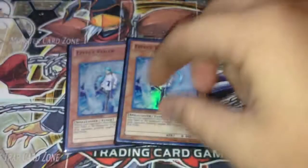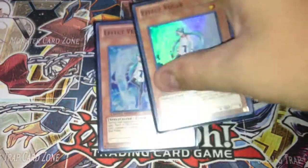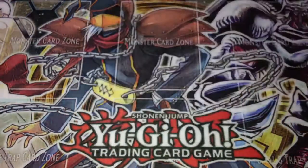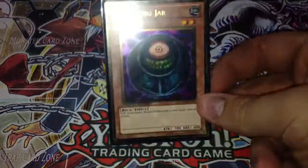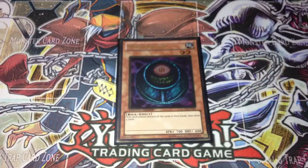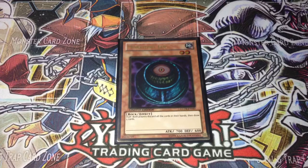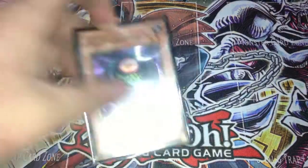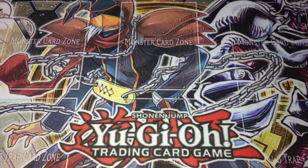I'm running 2 Effect Veilers. I only run two because I run one trap that negates monster effects, so that's essentially three pieces of negation — and Effect Veiler is pretty much necessary in any deck these days. For the last monster, I run 1 Morphing Jar. Morphing Jar is very essential and key in this deck, seeing as how you really run out of hand in a hurry with Samurais — sometimes even on the first turn — and this card is absolutely nuts to top-deck, unless you're going against Chaos Dragons, in which case you may run into a problem.